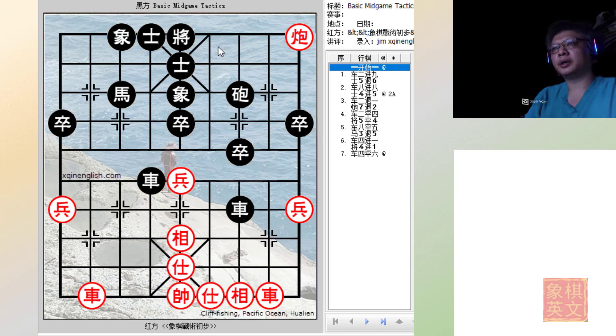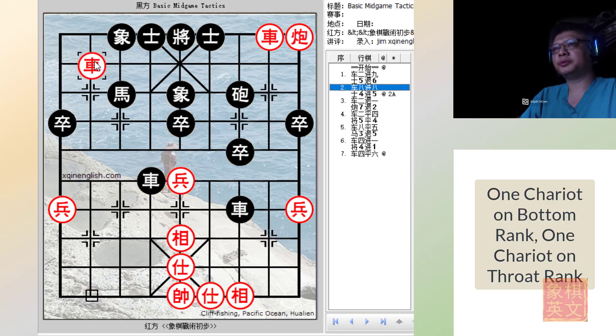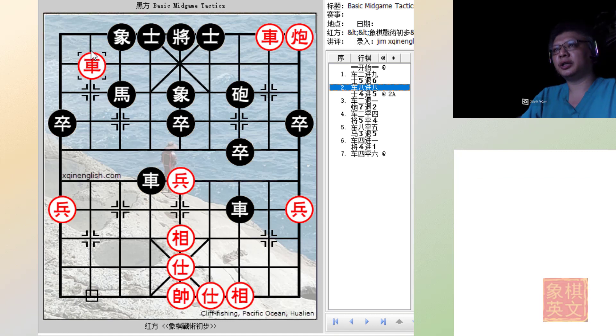Red would need to find a way to maneuver the chariot to somewhere near the palace so that he could initiate a kill. The first move would be to play R2+9 for a check, forcing the advisor to move, and the next move would be to play R8+8 to the enemy pawn rank. When the chariots and cannons are placed on the bottom rank and the throat rank respectively, this is quite a powerful entity and there are many things that this combination can do.